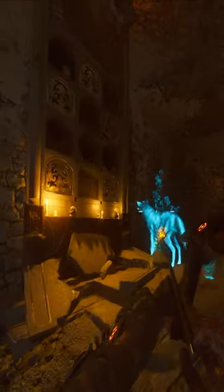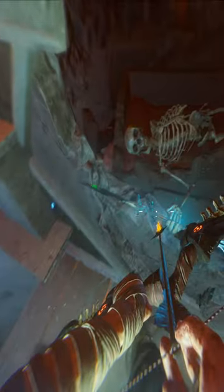Afterwards, head into the tomb in the crypt and while you are running, shoot the wolf symbol with your bow. A platform will appear for you to stand on — hold the interact key on the casket and a skeleton will give you the reforged arrow.